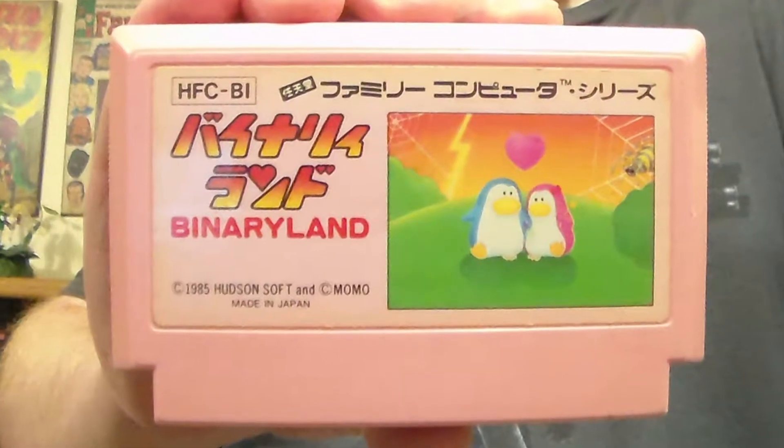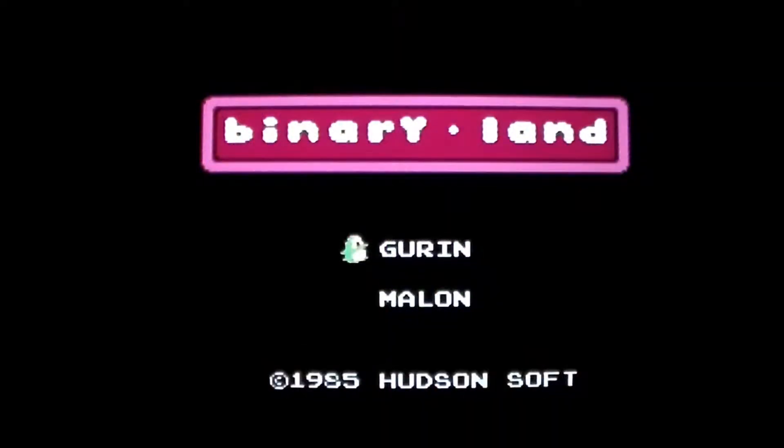Binary Land by Hudson Soft was released on the Famicom in 1985, but never made it to the NES.